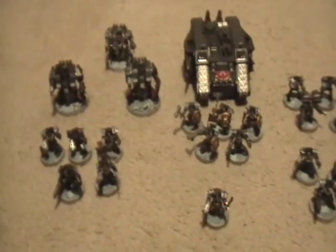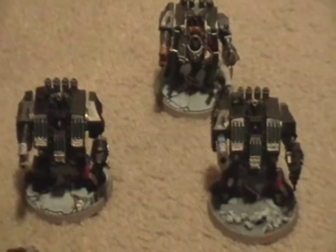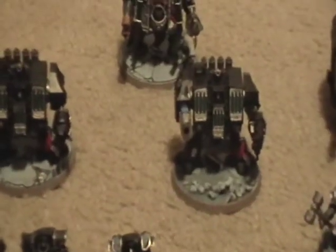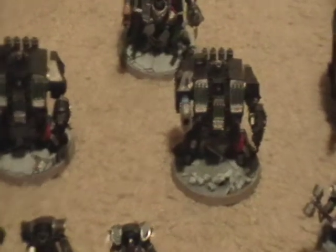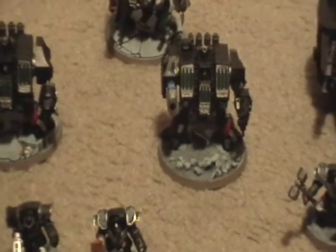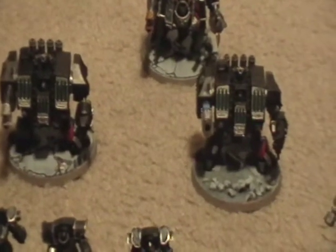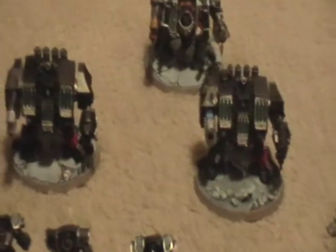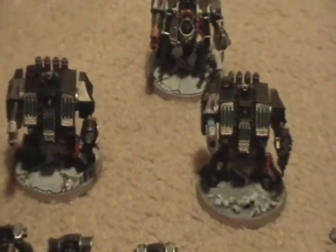The twin lascannon dreadnoughts are going to lend their anti-tank fire support to the land raider, helping take out more tanks. Anti-tank range is where a Deathwing army is kind of weak. I kept the dreadnought close combat weapons on everybody because in the event they get into close combat, they can make short work of vehicles and deal with infantry at strength 10 with a power weapon.